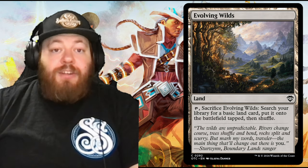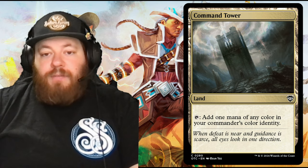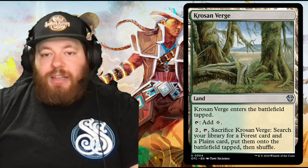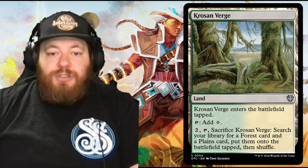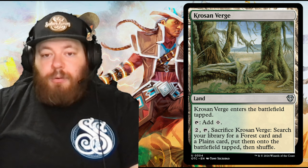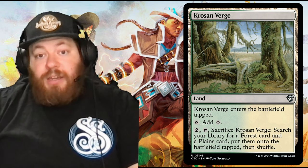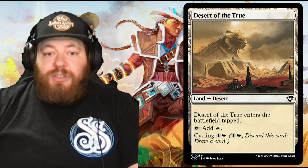Command Tower is one of the most common commander lands — tap to add one mana of any color in your commander's color identity. Crows of Verge is another one that enters tapped. You can tap it for colorless or pay two to tap it, sacrifice it, and search for a forest card and a plains card — put both on the battlefield tapped and shuffle. So that could be a three-landfall-trigger card.